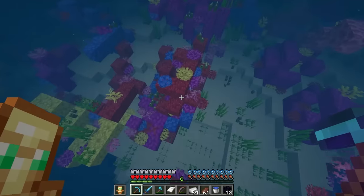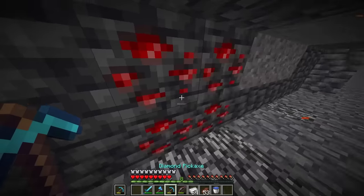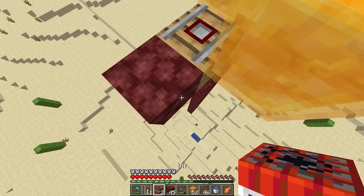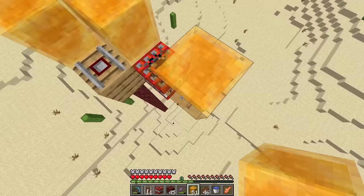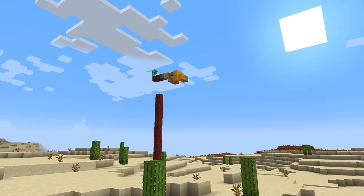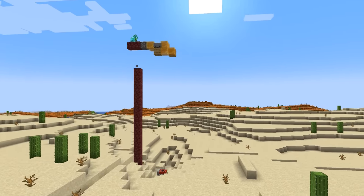I headed out to gather the necessary materials — a coral reef fan, redstone, iron, and honey blocks — all to make this TNT duper. If I want to clear out this entire pit, I'm going to need a TNT duper that's way bigger than this, but I'm just testing it out to see if TNT duping even works. No way it doesn't.